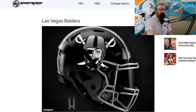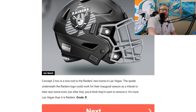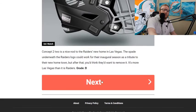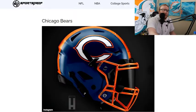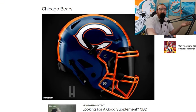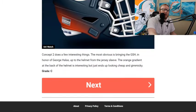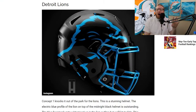Las Vegas Raiders — not bad, just black and white, a little too dull. Concept two is a little better with the spade logo, but the Steelers is still better. Denver Broncos — very basic orange and blue, nothing that makes me go wow. Chicago Bears — kind of copying what the Broncos did. Not great. Concept two is a little bit better.